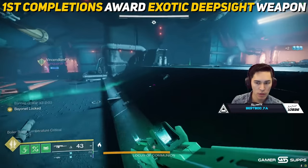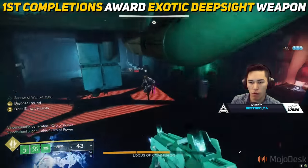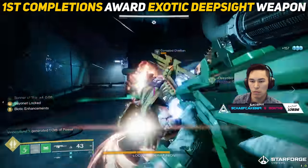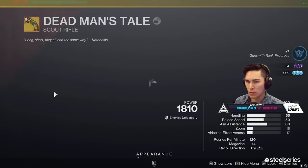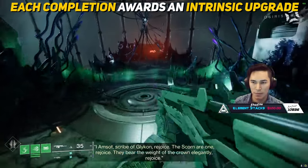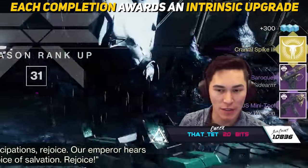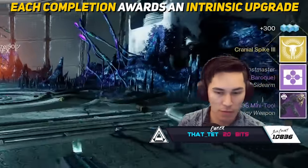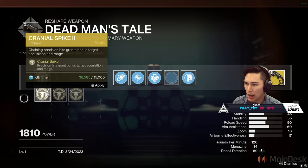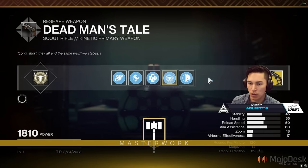The first completion of this mission, whether on normal or legendary difficulty, will award the exotic red border weapon associated with that mission — Dead Man's Tale for Presage. Extracting or dismantling this red border weapon will then grant the pattern. Each completion of the normal or legendary version of the exotic mission will also award an intrinsic upgrade that can be used to craft the exotic weapon. Keep in mind you need these intrinsic upgrades because they're what unlocks the other traits found in the weapon — you need to both level up the weapon and collect intrinsic upgrades to select those perks.